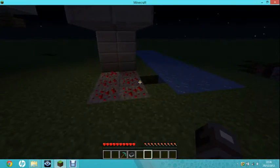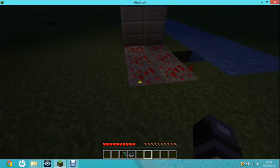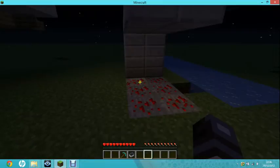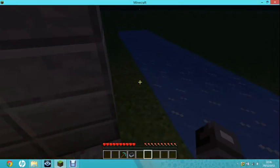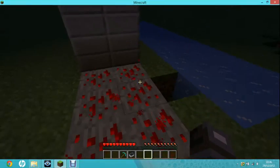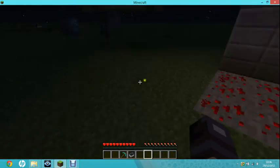When you stand on redstone, you can see those ones are not bubbling but those two are. You can make them all bubble by just standing on them, and it will light up the area that you are in, but not very much.